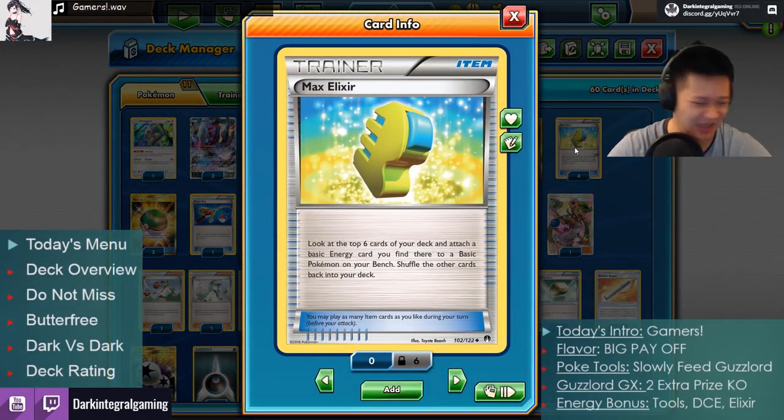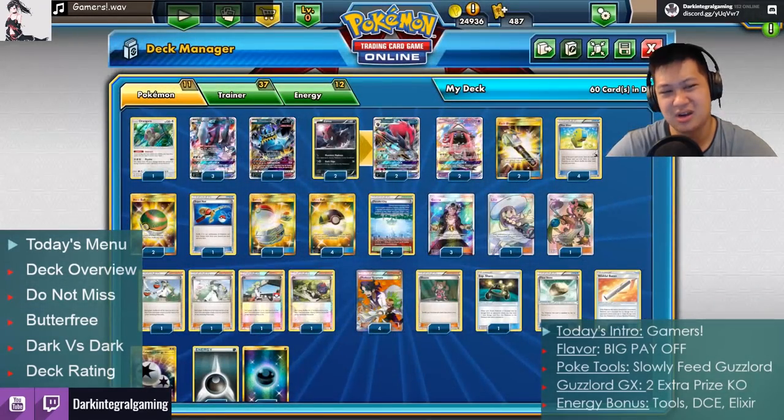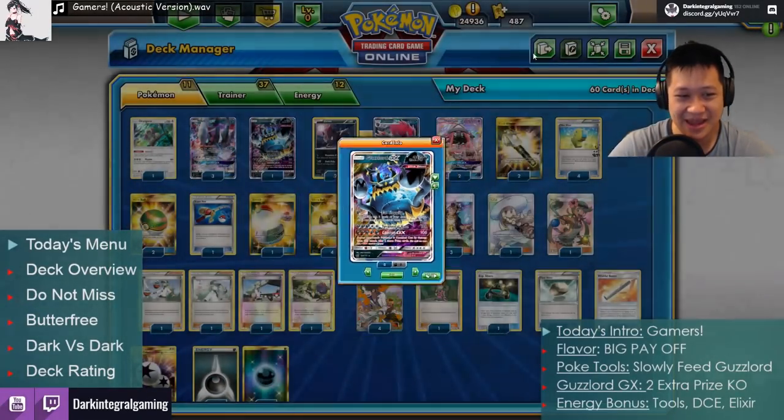We need energies really quickly, so we're going to use Max Elixirs. These energy drinks bring you one extra dark energy — that's the extra count during your turn — onto your bench Pokemon. Probably onto Darkrai if you want to fight, and then eventually pump up Guzzlord too.